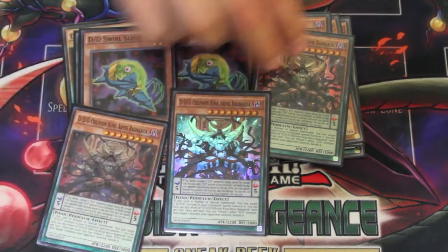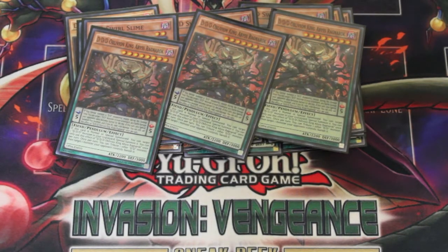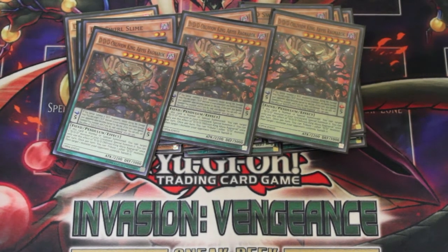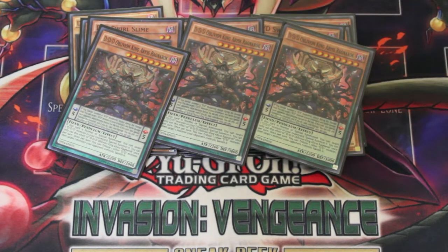Ragnarok is one of your combo extenders. Nowadays you can either keep him in hand or in scale. Lately I've been putting him in scale to get your combos rolling a bit faster, because in hand I find you have to have already done your combos and have resources in the graveyard in order to really use him. So I find in scale he's been more useful.